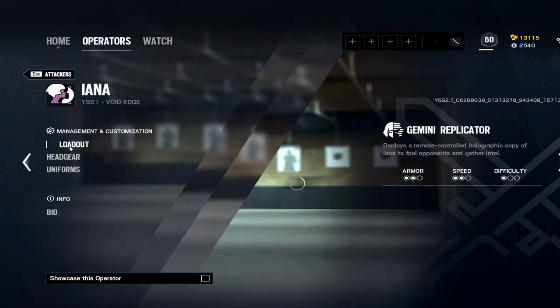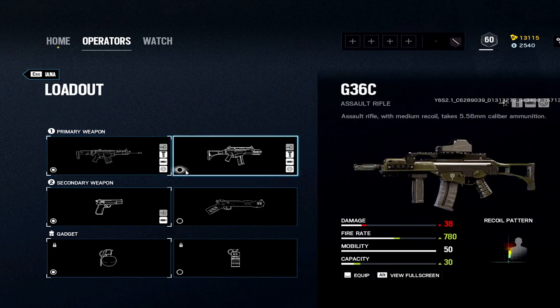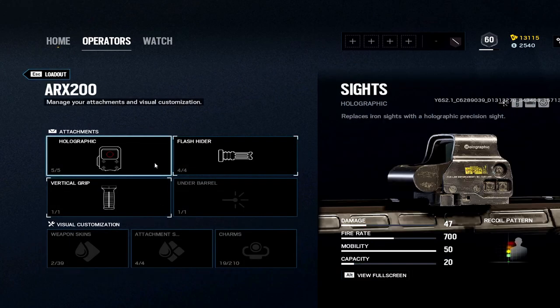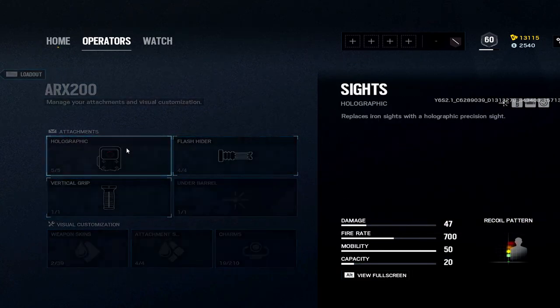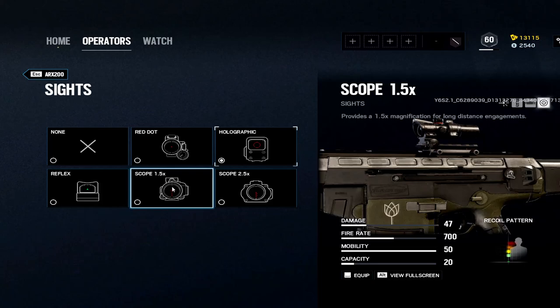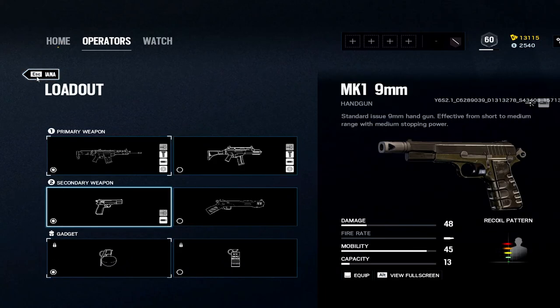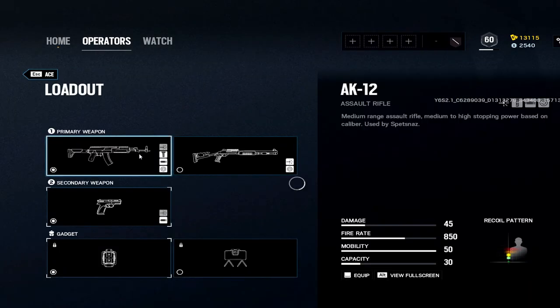We have a couple more attackers and then 30 defenders — doing all 60 in this one. Iana: standard G36 as well as the ARX. The G36 has higher fire rate, lower damage, more capacity — quite interesting. But damage matters a lot so I go with the same one we've been using. I don't personally run the 2.5x and I don't like the 1.5x so I just go hollow. MK1 and frags.